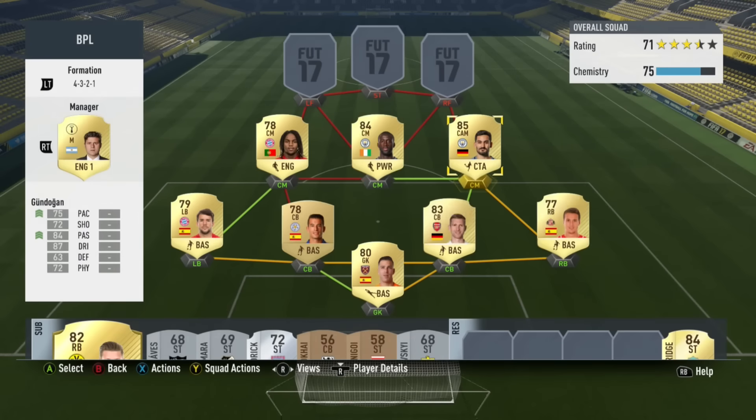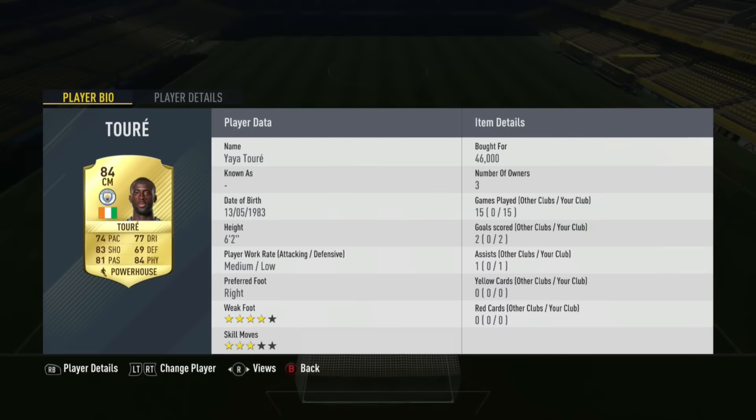The middle centre mid is Yaya Toure. He's 6'2" and he's an absolute beast. He's also slightly attacking but he's really good at making tackles and getting stuck in. He's got really good passing — honestly one of the best passers I've used — and he's got an incredible long shot. He was really good at just holding up play in the midfield. As he's so tall with really good physicality, he kind of just won every single header and held up play, which I really appreciated.